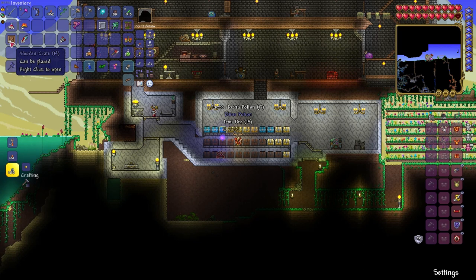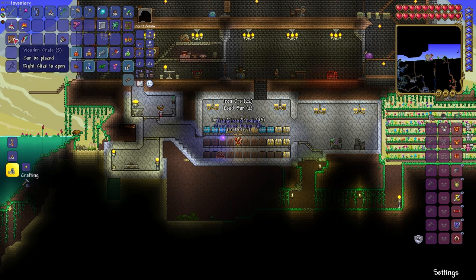We then headed back to our base once again to open all of the wooden crates, iron crates and that jungle crate. We found ourselves an egglet accessory and an anklet of the wind. But we've already made lightning boots so we aren't sure if we need these valuable items.